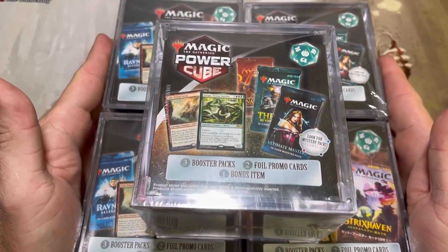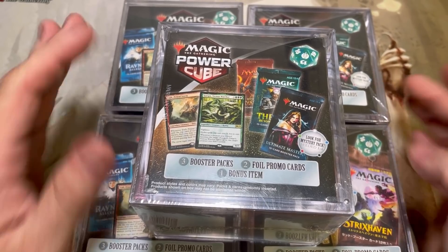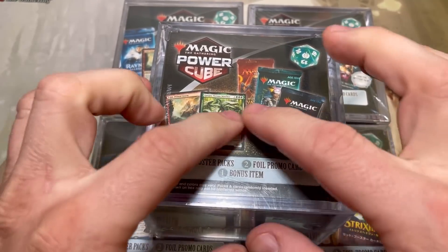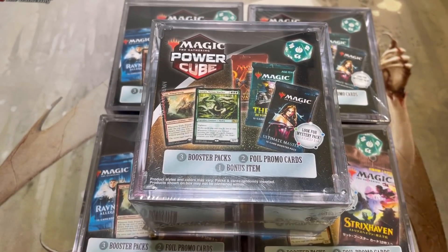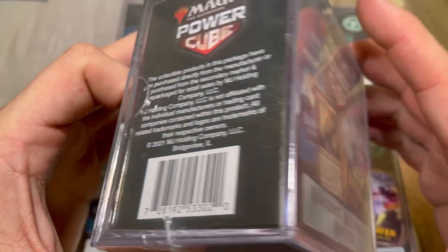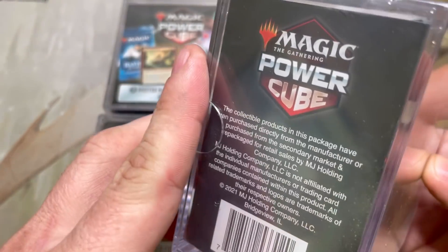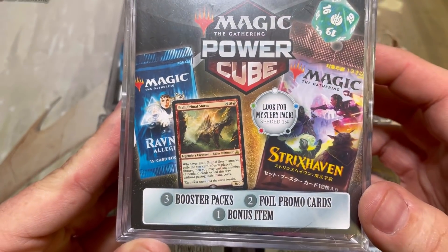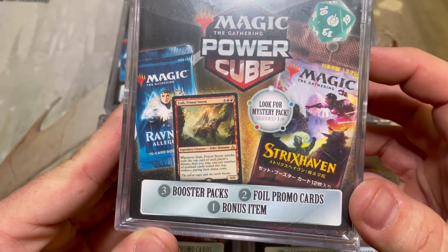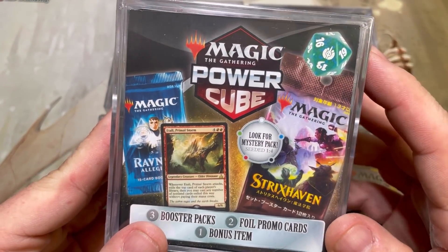What we have today I can only describe as pure pound town. These are sealed. It says it has this stuff, but we already know what's going to happen. This is three booster packs, two foil promo cards, and one bonus item which looks like it's a random D20.